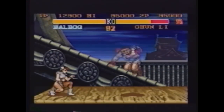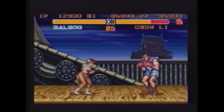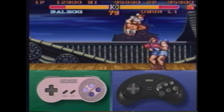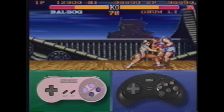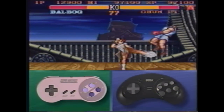This move will only work on taller characters and may require some practice, but when it's done correctly, it can inflict heavy-duty damage. Jump at your opponent, hitting him with a late fierce. Then almost at the same time as you hit with a high fierce punch, tap the short kick button as fast as you can to activate Chun-Li's lightning kick.